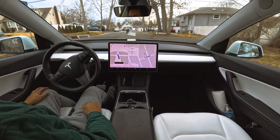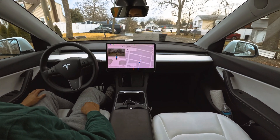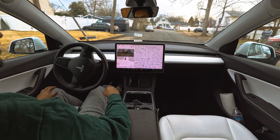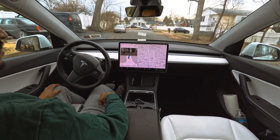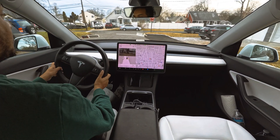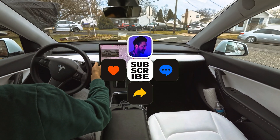The garbage can is in the middle and on the right side. The car avoided it and tried to go from the left. If there's a car coming from that lane, it would definitely stop and let that car go first. Garbage can test approved — let's try one more time with a more difficult placement.